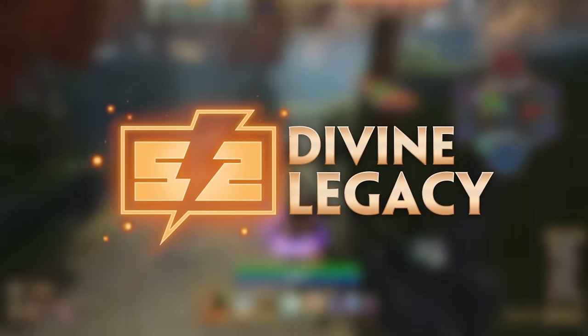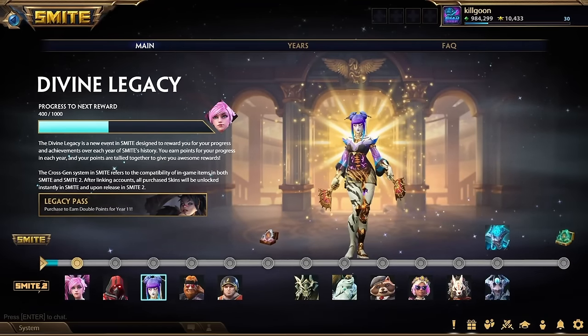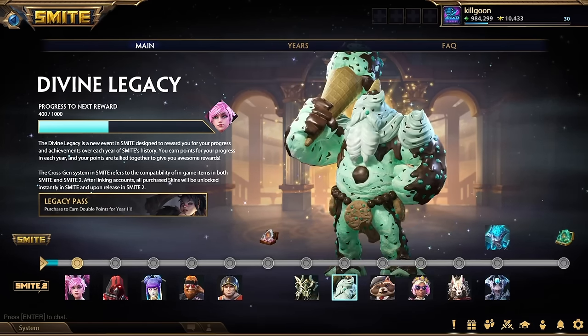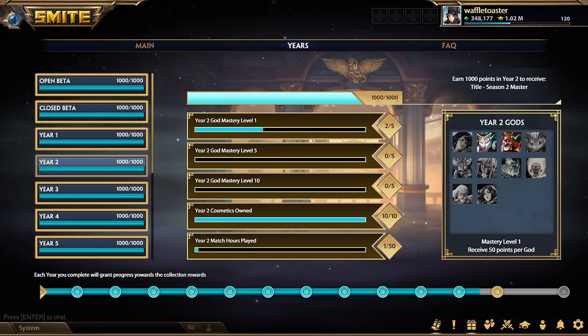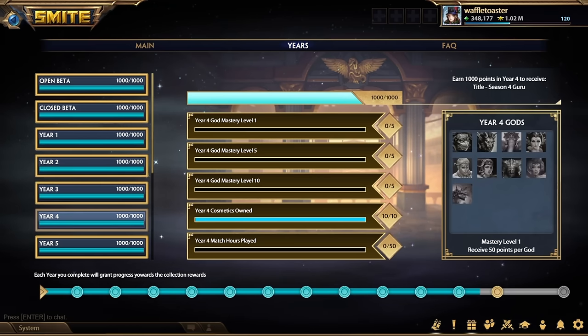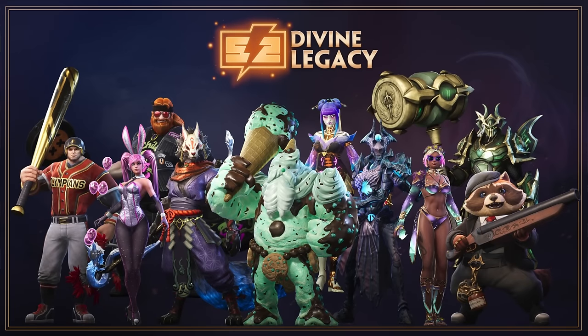Year 11 of Smite 1 comes with an all-new feature: Divine Legacy, going live in the first update of Year 11. Through Divine Legacy, you'll be rewarded for your progress across each year of Smite's history — we've tracked the gods you've mastered, the ranked matches you've played, the skins you've unlocked, and your match hours. You earn points for your progress each year, tallied together for rewards including Smite 2 badges showcasing your achievements, rare skins, your exact mastery level and star count on each god, plus up to 11 free skins in Smite 2 — one for each year of Smite.